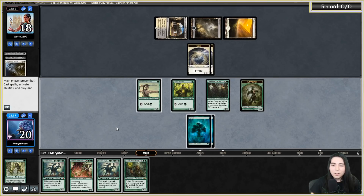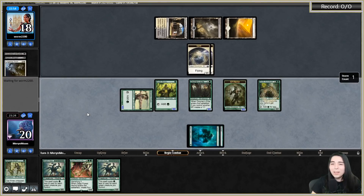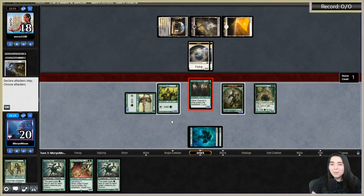I could go one Colony Hydra now, or I can go Arc Druid and next turn go Deep Forest Hermit plus Hydra plus Hydra, which might be better. Let's go for the next turn play - it's probably greedy but let's do it.